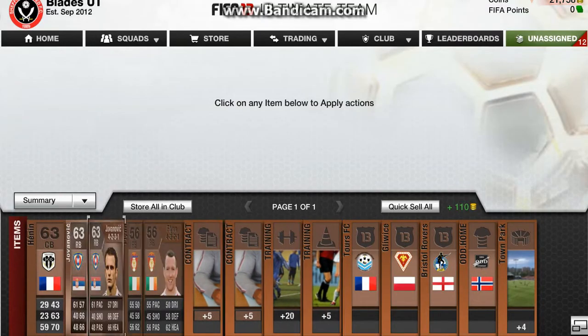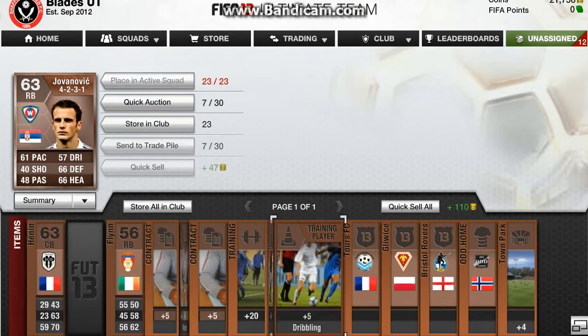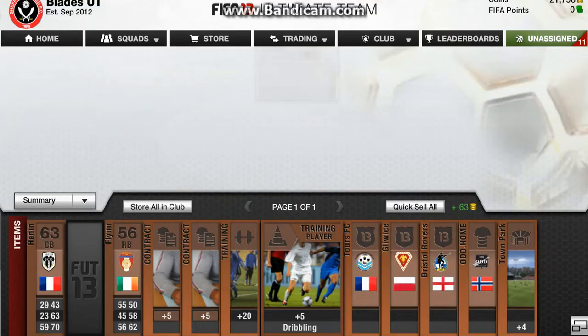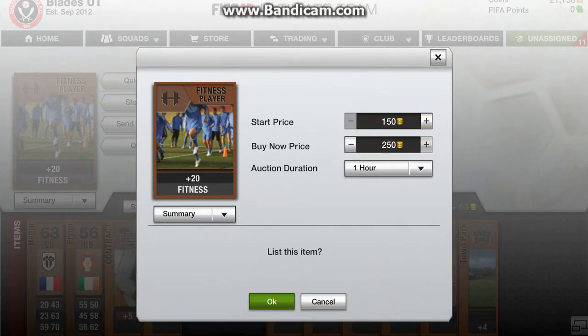Oh, I thought that was Ivanovich. I thought his name was Ivanovich at first. He's not that good, to be honest, so he won't go for that much, but this will get us the profit that we need in this pack.